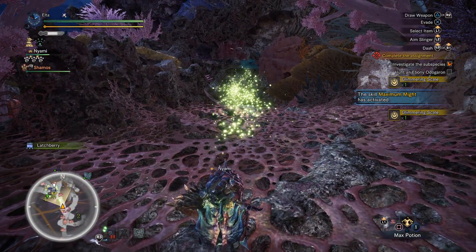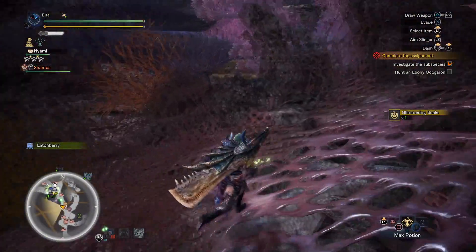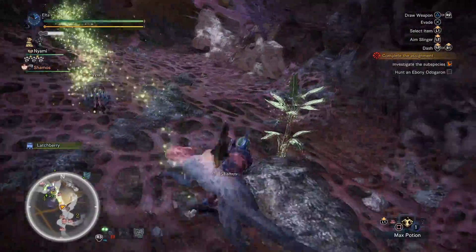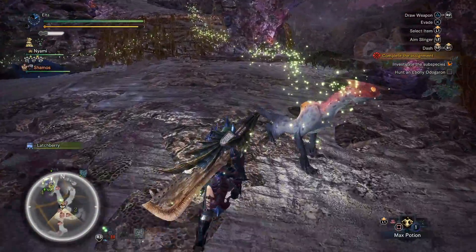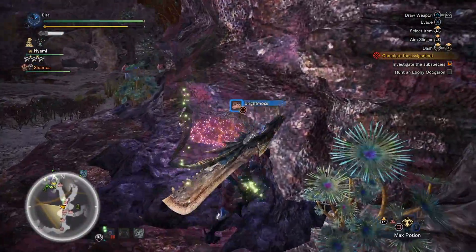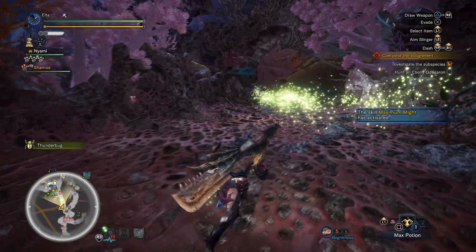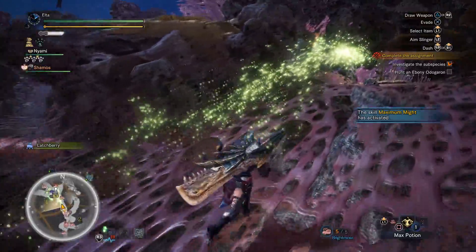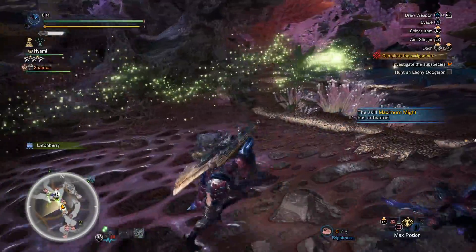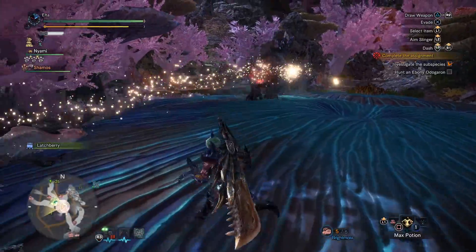We'll go ahead and top out on Sharpness. We can get some more Slinger ammo. Since it's unenraged, we can send it into the wall again. I found that because this particular monster jumps around like a maniac, getting a wall hit to incapacitate it while you get some charged shots is definitely easier than trying to pin it down.